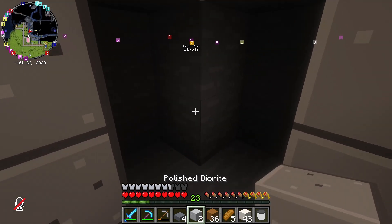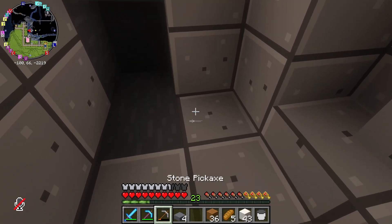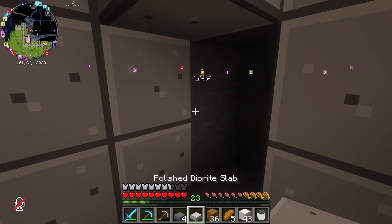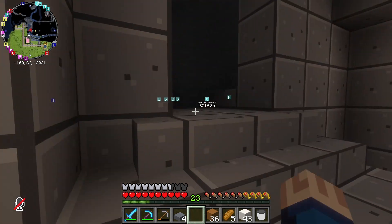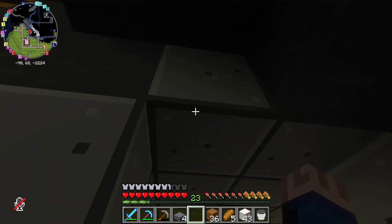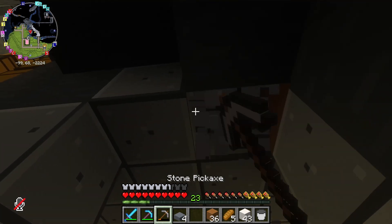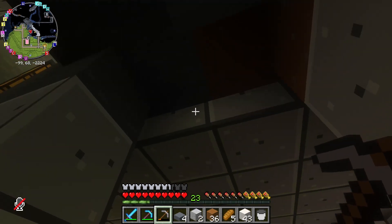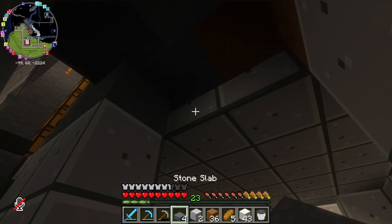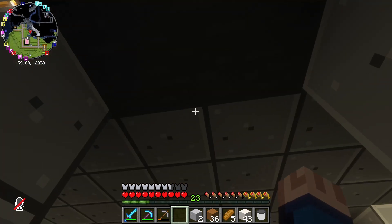That would be fine. That looks just fine. I'm out of that block. I think we are going to cover this floor anyway. That one's just a slab. I'm actually going to take these two — those should have been slabs anyway. We're just going to replace them with this.